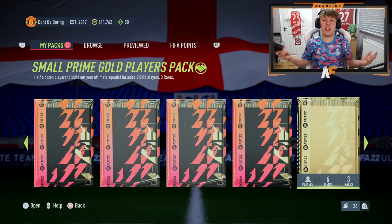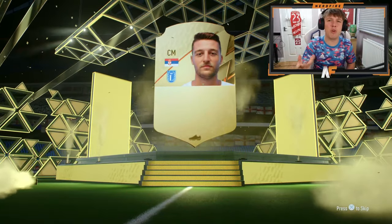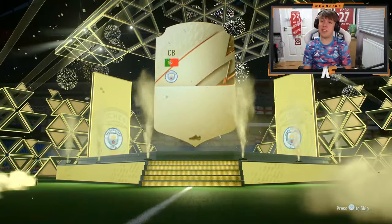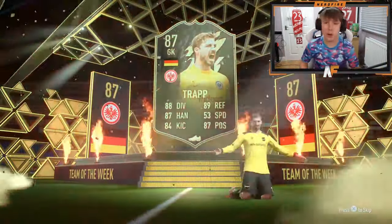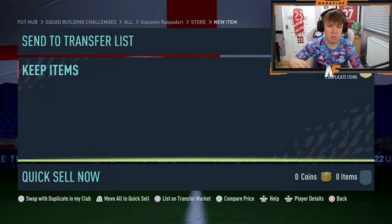Let's get the worst packs out of the way first. We've got a small prime gold players pack — you never know, it could be good. That one was a dud. We got a walkout literally in the next prime gold players pack though — it's Ruben Diaz. Not a blue obviously, but we got a walkout. At this point, we went through a load of packs and got absolutely nothing, so let's skip forward until we get our first blue. Spoiler alert — we actually managed to get one.